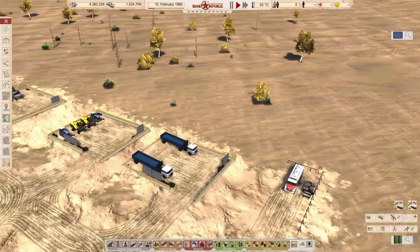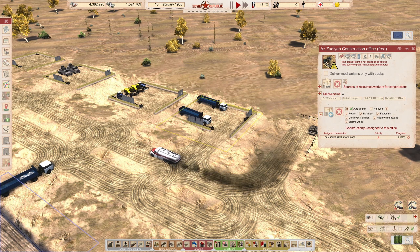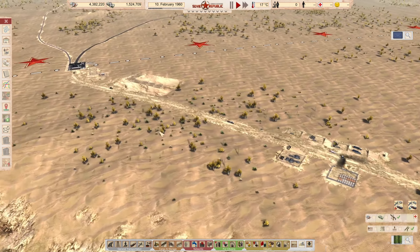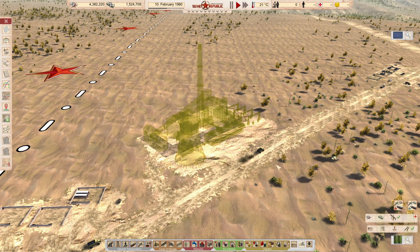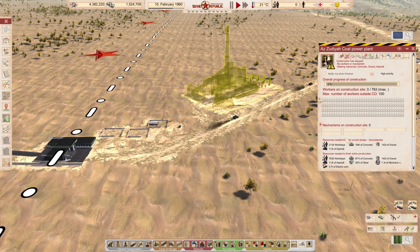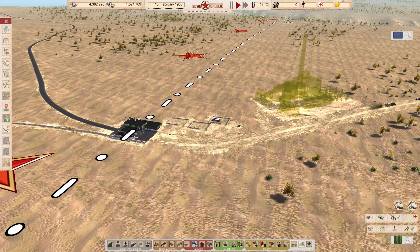What you're going to see now is we'll start delivering our resources to the construction site. The cranes being moved by these trucks is a really cool feature. That's our first construction site and it's an essential one because we don't have any power connections — nowhere to import power from — so we're going to have to import coal. The next thing you'll notice is that when we're trying to build these buildings, we need workers.